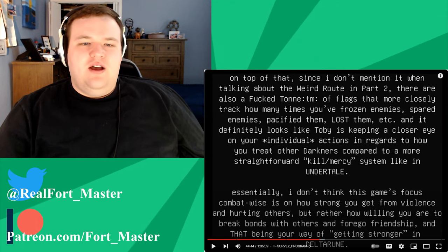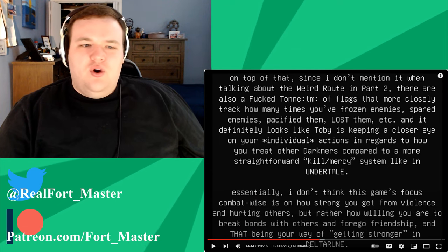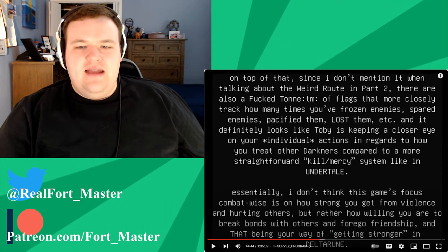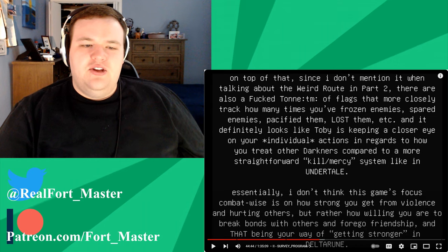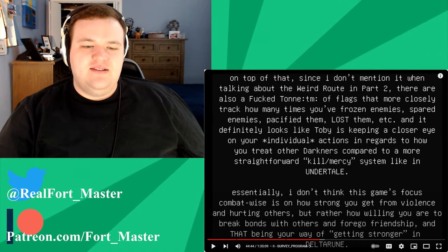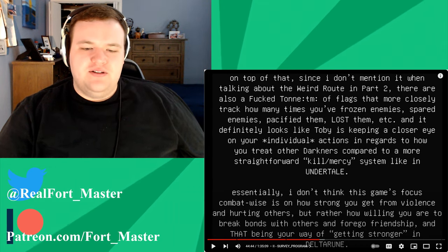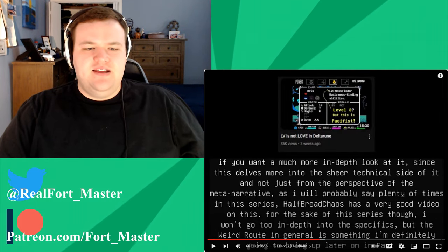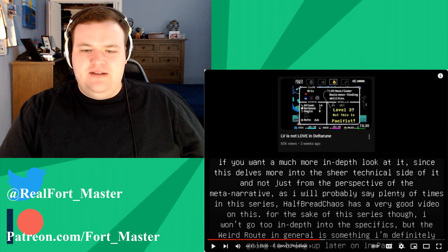Since I don't mention it when talking about the weird route in Chapter 2, there are also a ton of flags that more closely track how many times you've frozen enemies, spared enemies, pacified them, lost them, etc. Toby is keeping a closer eye on your individual actions regarding how you treat Darkners compared to a more straightforward kill/mercy system like in Undertale. I don't think this game's combat focus is on how strong you get from violence, but rather how willing you are to break bonds with others.